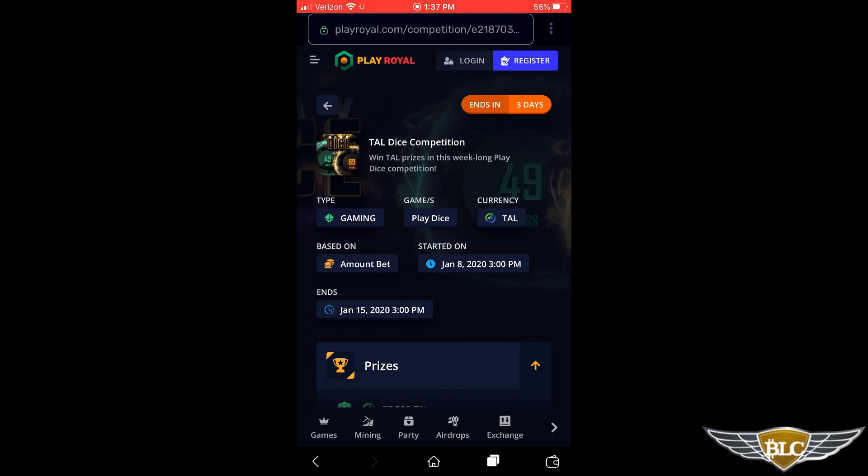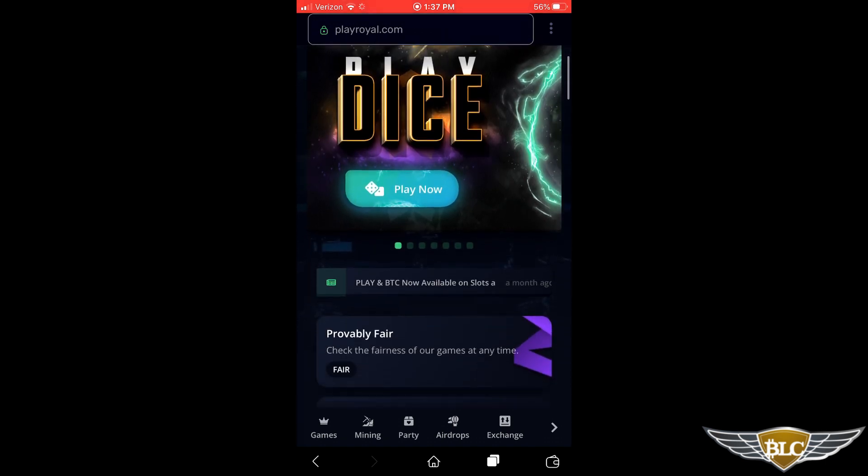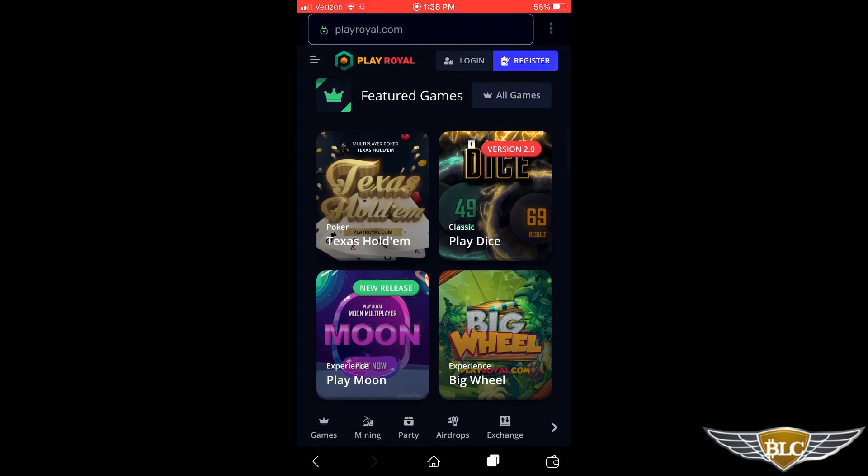I'll click the PlayRoyal logo to go back to the homepage. Scrolling down, the next section of interest is the featured games, which include Texas Hold'em Poker, Dice, Moon, and Big Wheel. There is one other game called Wrath of Raw that you'd find if you clicked the All Games button — a role-playing type game that's turned out to be pretty popular. If you click the All Games button next to the featured games headline, it will take you to a list of all games available on PlayRoyal.